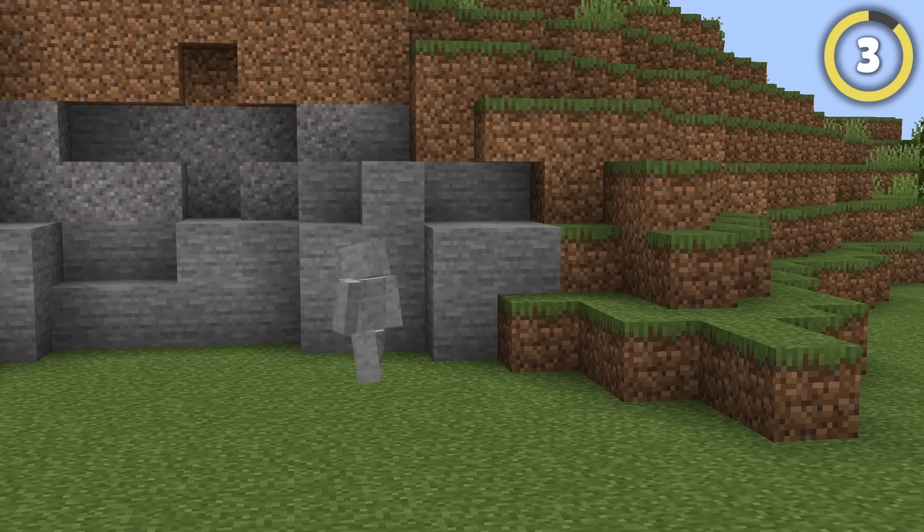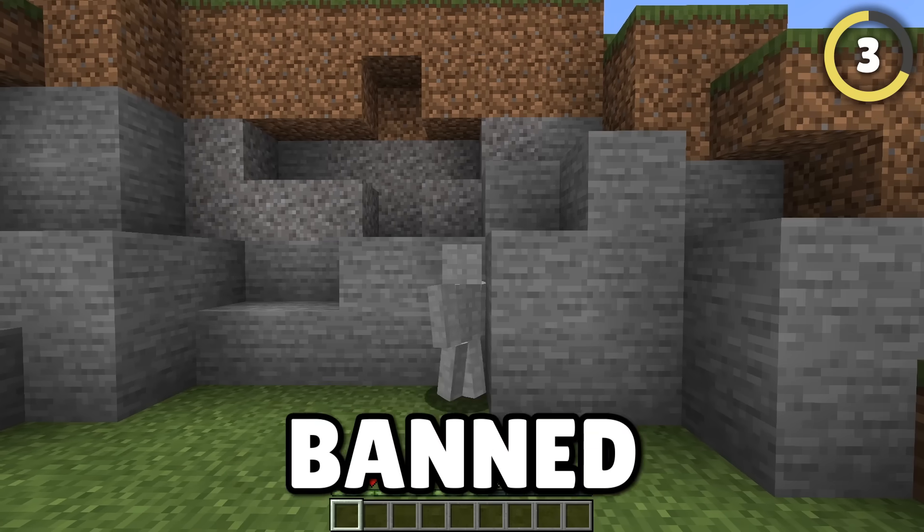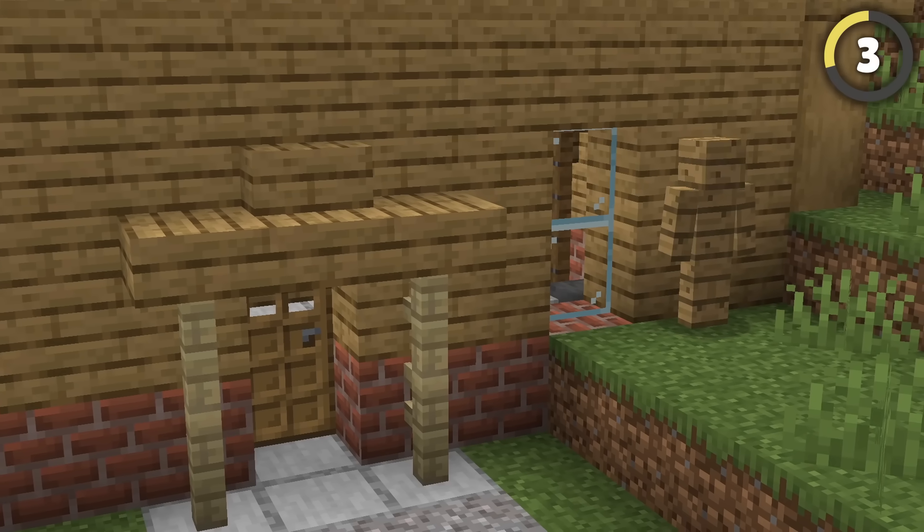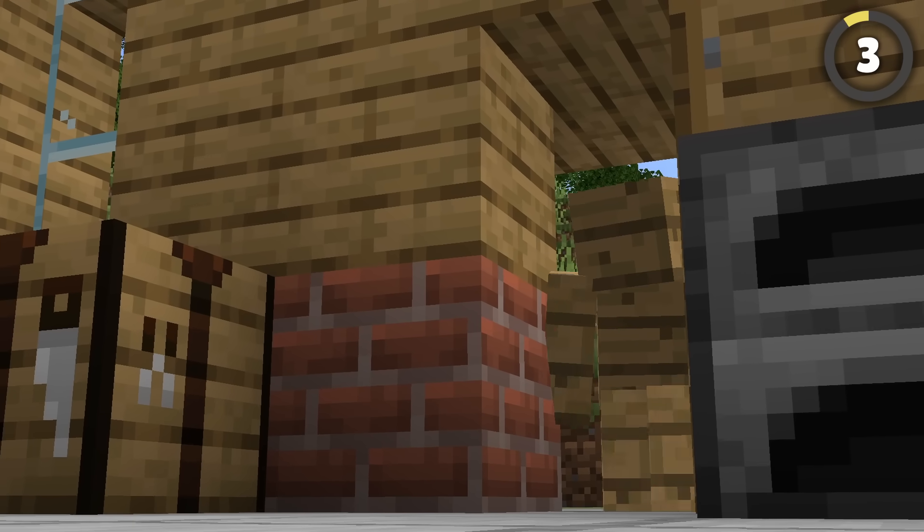Disguise yourself in deceptive Minecraft skins. Some of these are banned on many servers, but if you dress to look like the blocks the base is made of, you can blend in and sneak in behind your friends as they walk through the front door.